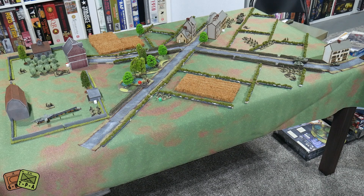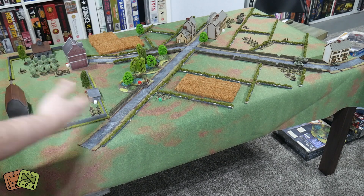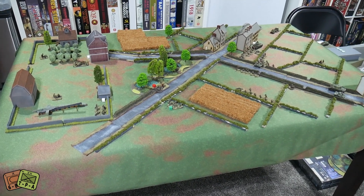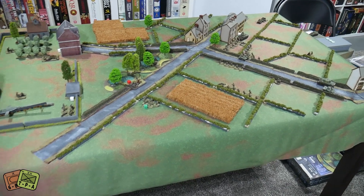The Germans have 11 units on the board and another 11 in reserve — reinforcements start rolling in from turn three or four on a D6. The Brits roll from turn three to see if the flanking force comes on. Everything is very close together to start, so it should get into action quickly. The attackers — the Brits — have the first turn.